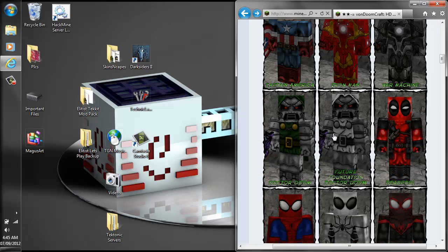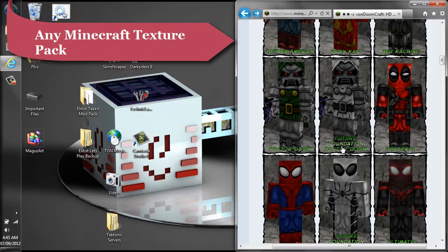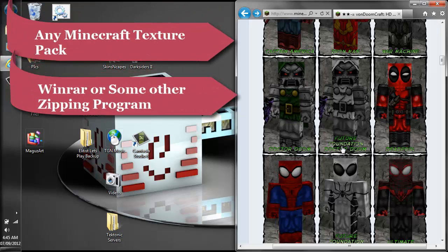So the things you'll need to be able to do this are as follows: you're going to need your favorite texture pack — anyone will do — you're going to need WinRAR or some sort of zipping program. I'll leave links to all this stuff in the description, and of course you're going to need the HD player skin as well.